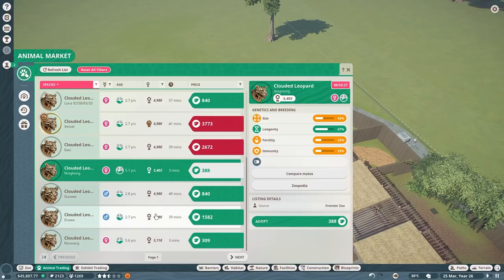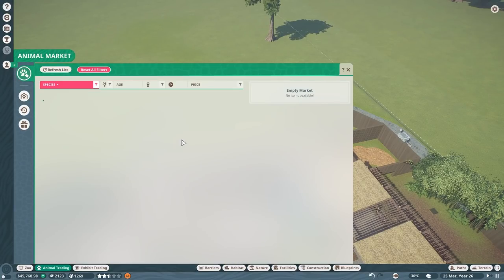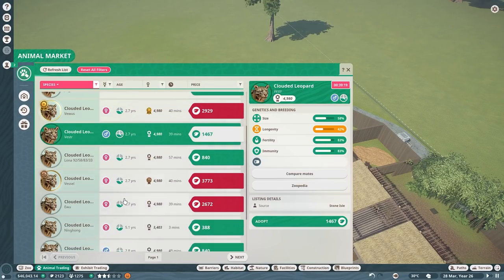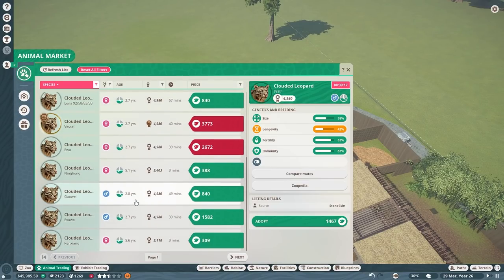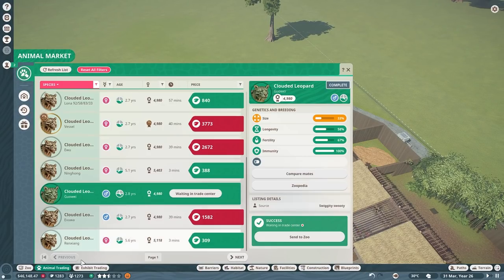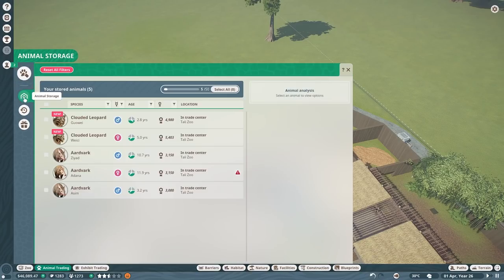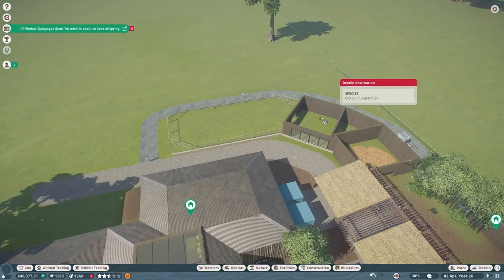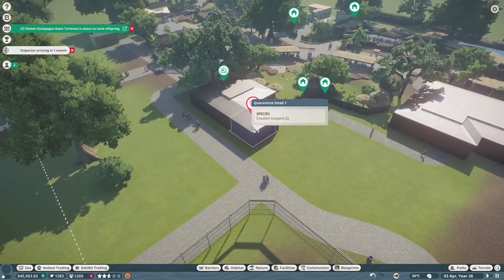Here's a male — oh, your genes are too good, and that one's too expensive. Clouded leopards are expensive but I'm not surprised. Maybe we just go ahead and take this one because it's the least conservation credits — we only have 1200 left. Perfect, let's grab you and you and send you to quarantine.